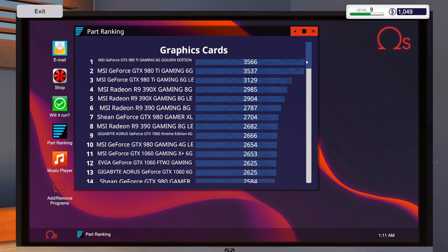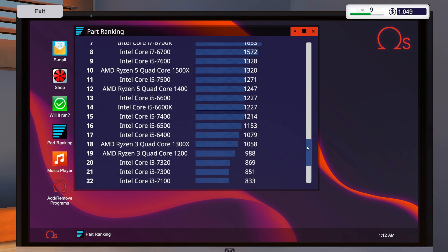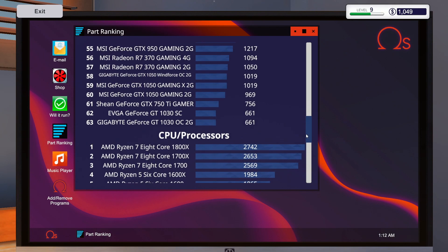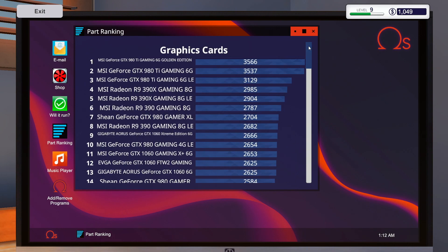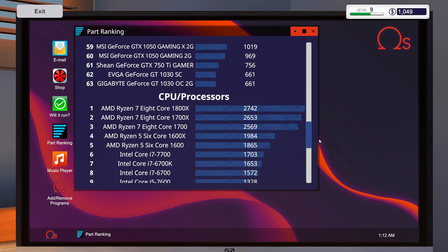I don't know how these things work because I don't know if it takes the average between the graphics card and the processor. There are two sections — GPUs and processors. I don't know if it takes the average or the sum of the score, because I've done these once where it took the average and another time where it took the sum. This guy's giving us 1500 and wants a score of around 3853. We could just get a good graphics card — pretty much give him the 980 Ti and he'll have his score.